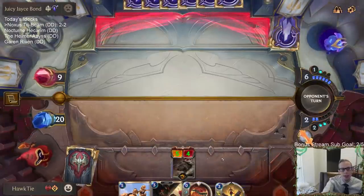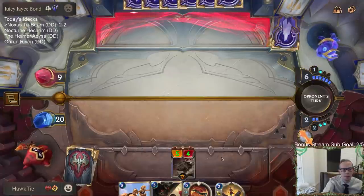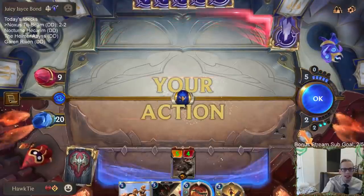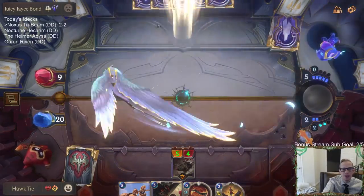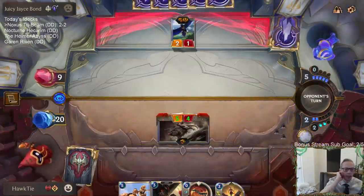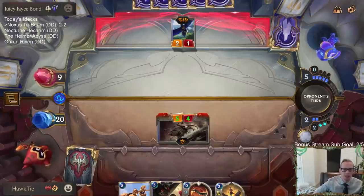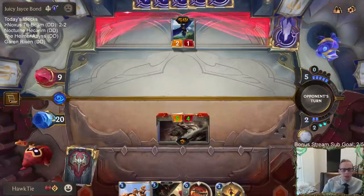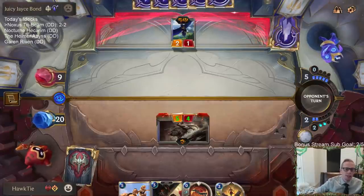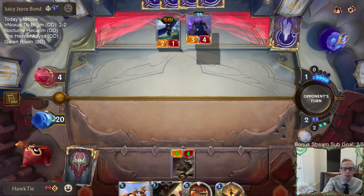I guess I could have saved Draven with that pump spell. And of course the Remembrance gave him that other 2/2. The Remembrance was just perfect — getting the Swift Wing Lancer that got him the 2/2 to be able to block. This is really gone. They've had a lot of good variance. Now to be fair, I've had some very good Tri-Beam hits in earlier games — I've had some good variance with Tri-Beam Improbulator myself.